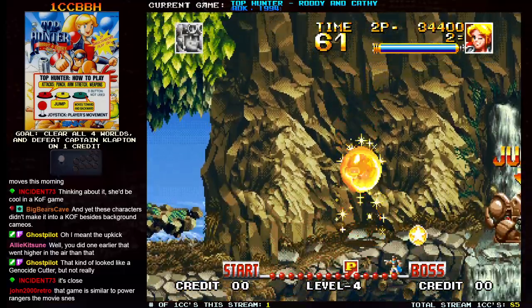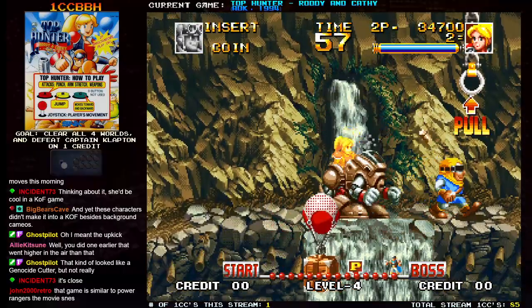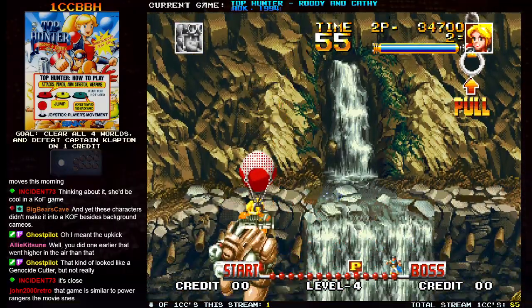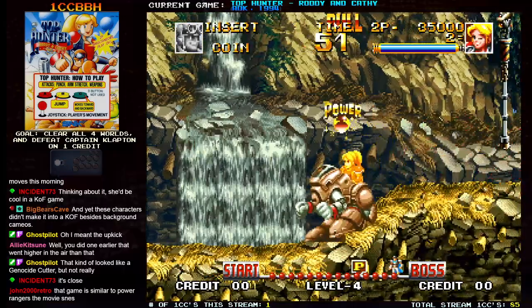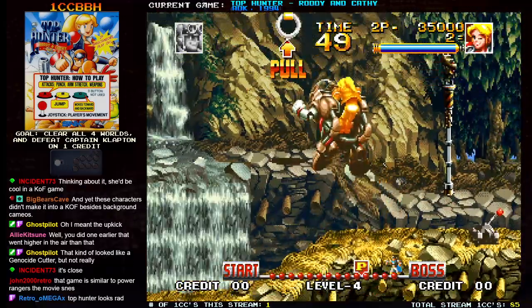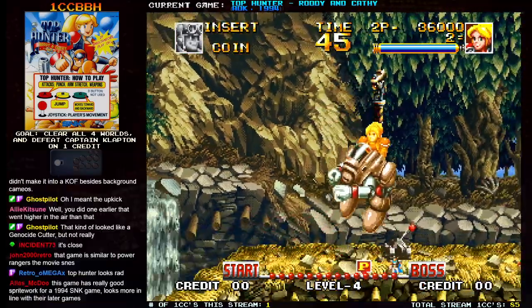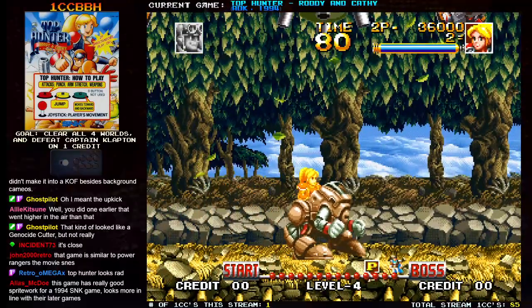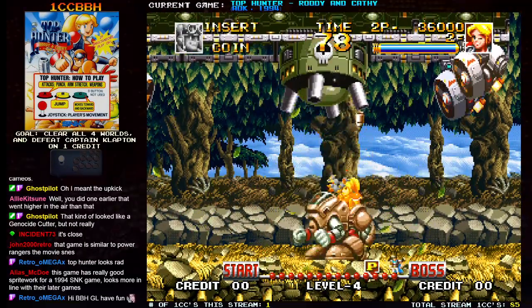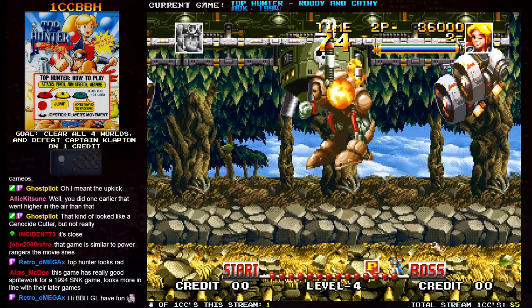You have a super jump. And you can get in the mechs — the mechs are actually really good because they protect you from damage. They have their own health bar. There's a lot of sub-bosses in this game.